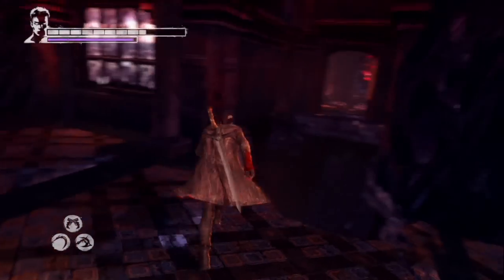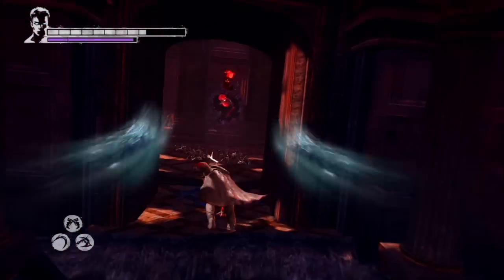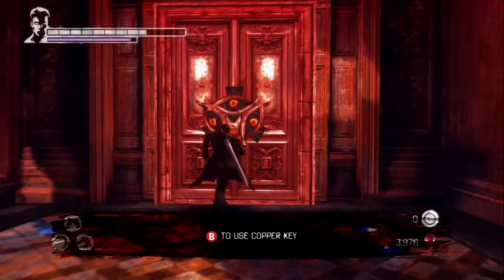When following Dante's mother at the end of the level, you'll eventually come across this area. Use the Angel Boost ability to jump over and get this lost soul, and to your right you'll find the second copper door.